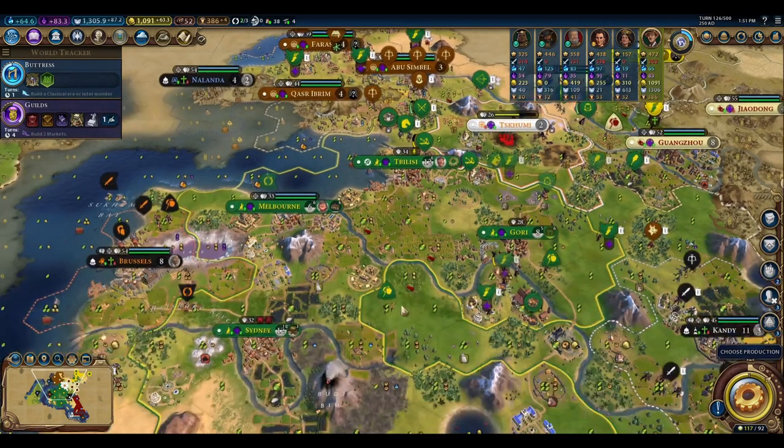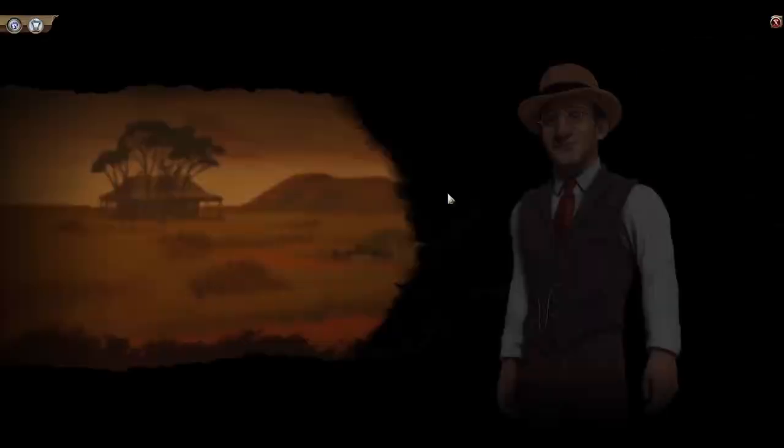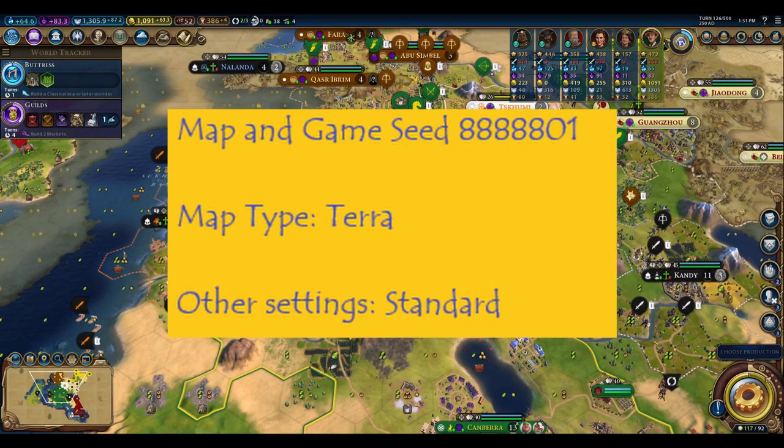I also have another nice Australia seed that has a lot of cattle on it to take advantage of the culture bomb — pastures trigger culture bombs in the Land Down Under ability. Let me grab that for you folks.